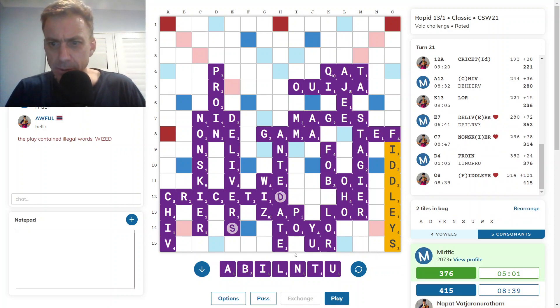Okay, nice bingo by opponent — he takes the lead there. Now what do I have? Jeez, 101 points. That was unexpected. And opponent's probably drawn the X as well. Not looking good.